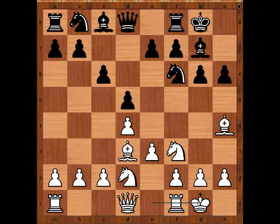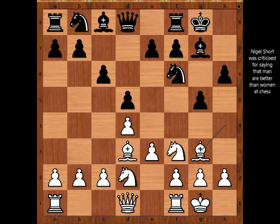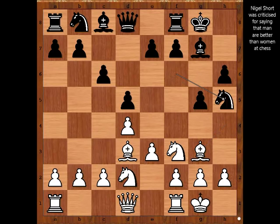Black to move. Black has no-risk moves available like queen to b6, or perhaps c5 looks promising. Instead, Alexander Laughland decided to win the white dark-square bishop, so he played g5 attacking the bishop.